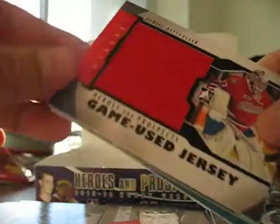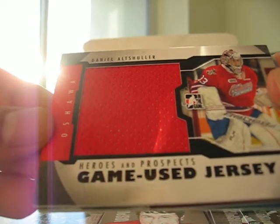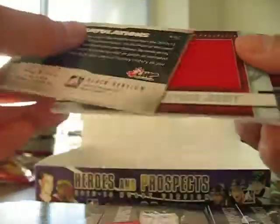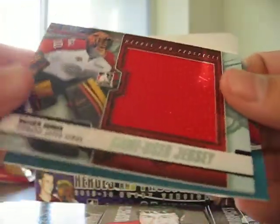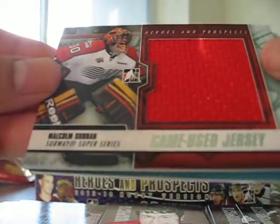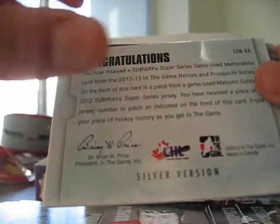Here's a jersey card of Daniel Altshuler — Oshawa Generals, game used jersey, black version. The next hit was Malcolm Subban, who did play for Team Canada in the juniors — they came in fourth. It's a Subway Super Series game used jersey, silver version. That's a good card, happy with that one.